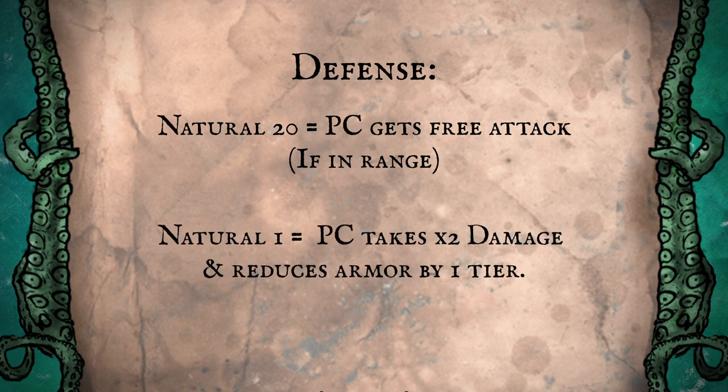But a natural one on defense means that the enemy has critically hit you — you take double damage and your armor is reduced one tier. Again, remember that you get to roll your armor before it's reduced.